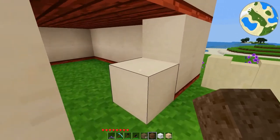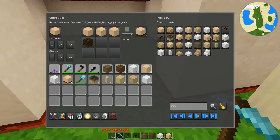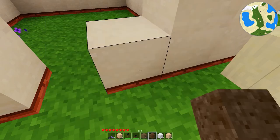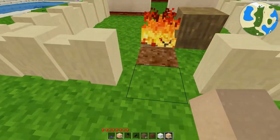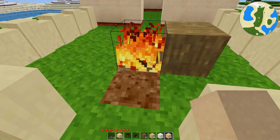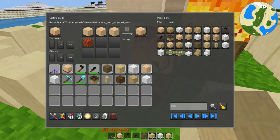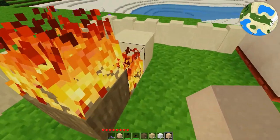Now we also take damage if we stand in the fire, which makes sense. Of course, all of these wood ones don't really do us any good here because there's no wood to be had, so we can't actually make these. Totally joking — there's an island with trees on it right over there; it actually does exist. The thatch is burning and it will burn up eventually, but it took quite a while.